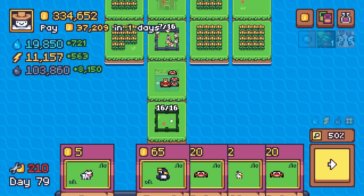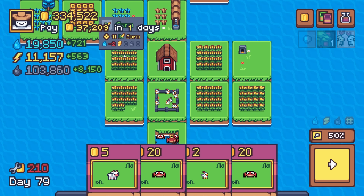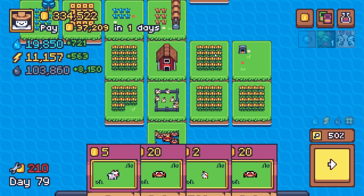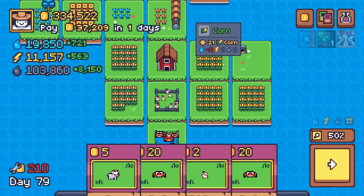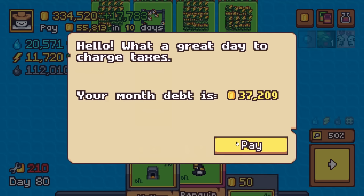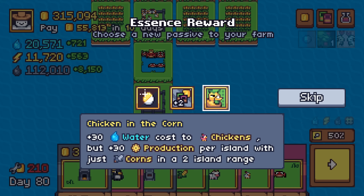I did a little testing on Chicken in the Corn — it does work in a two-island radius as long as you have homogenous islands. For the corn buff, you can mix corn and fuel corn. For Chicken in the Corn, do not mix corn and fuel corn — have homogenous islands, homogenous in every expression of the word, and you're going to see results. And what do you know, folks — we get it here! Chicken in the Corn.